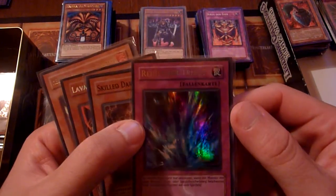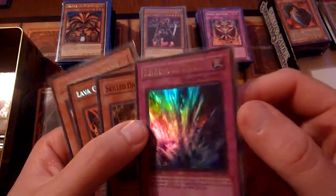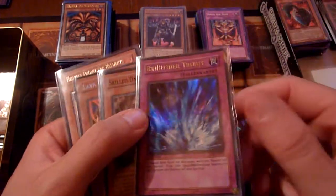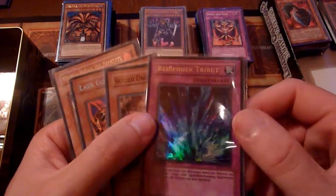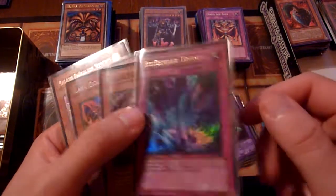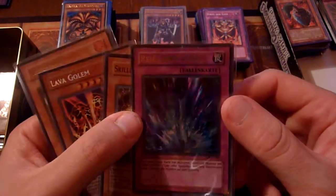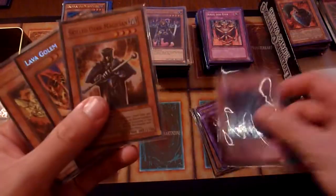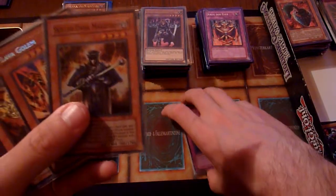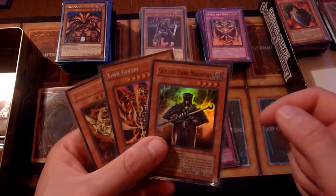We have Torrential Tribute in first edition from Labyrinth of Nightmare — another cool card with a simple artwork. I like the blue holo cards pictures, like with Mirror Force that has some blue in it as well, and the same goes for Torrential Tribute. It's like a blast from the past — it's been like 13 years since this came out, so yeah, I was 13 back then.